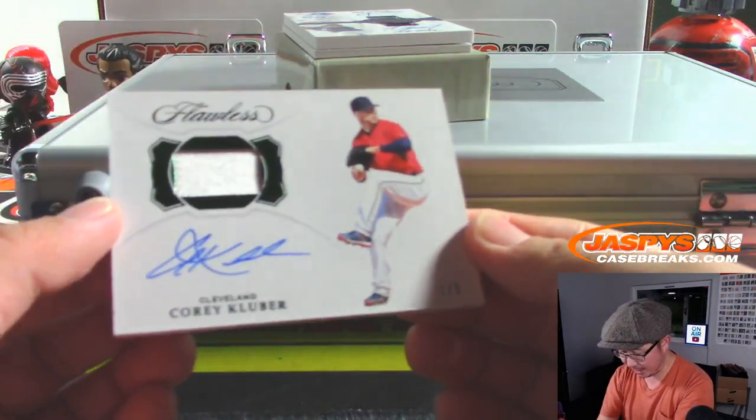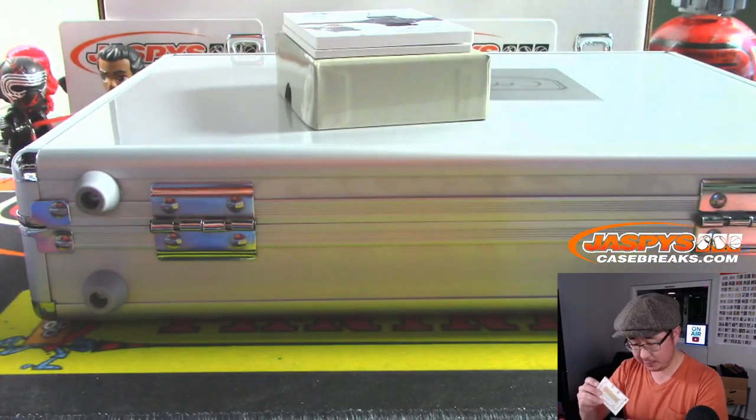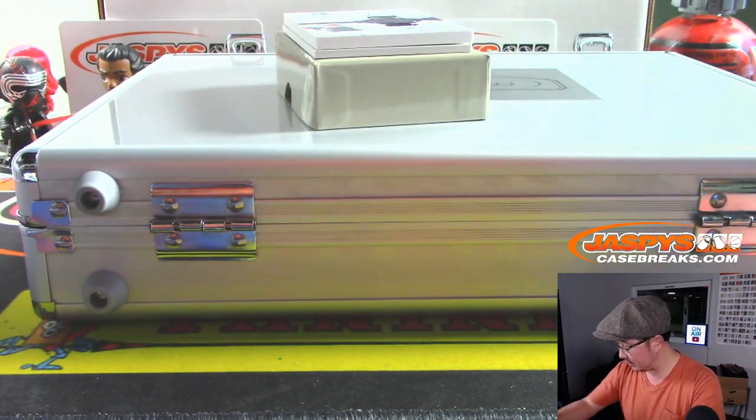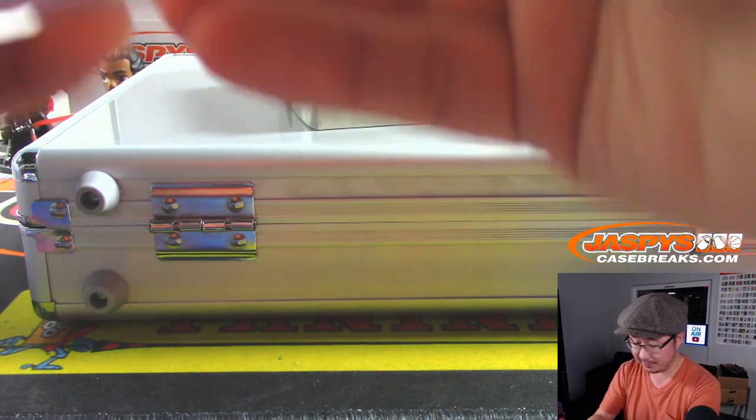Jersey and autograph, 1 out of 3, Corey Kluber. He should be healthy next year. And a dual relic, dual autograph coming up - one happy person, one sad person, I think.